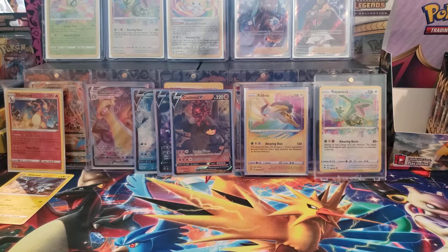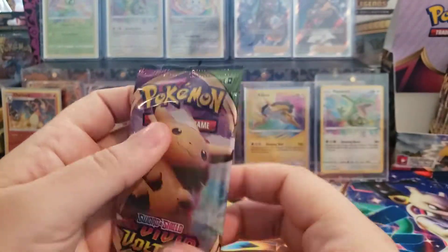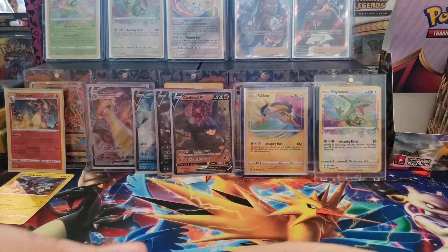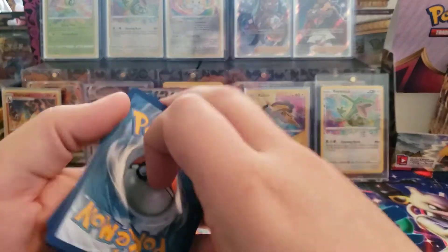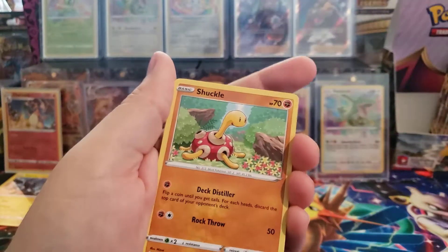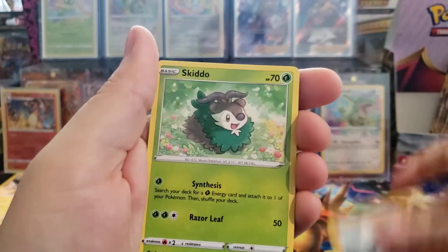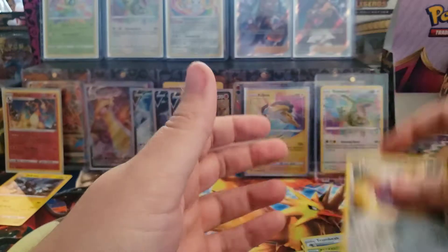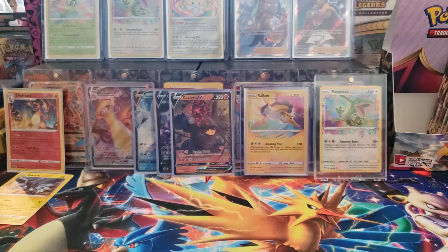I'd love to pull at least one of them out of this box. We have back-to-back V hits, not bad! That's a Dark Energy, Shuckle, Demise, Trimbrek, Shatat, Clavalusa, Skidoo, Shuppet, Fariseed, Reverse Holo Clavalusa, and a Forretress. Alright, so back to a normal pack there - nothing crazy.